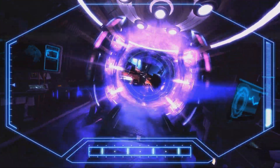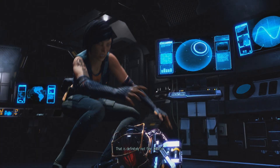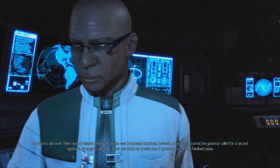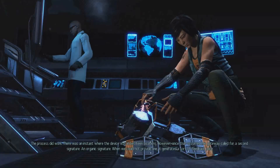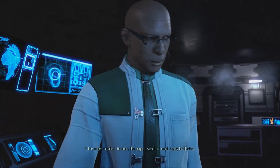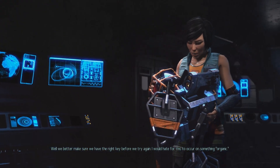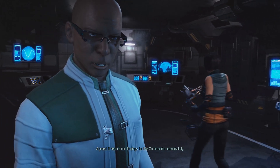Uh-oh - that must be the alien's homeworld. I thought that was going to happen. Definitely not fine, doctor. The process did work - there was an instant where the device was in between locations. However, once that occurred, the gateway called for a second signature - an organic signature. When we could not provide one, it generated a sort of feedback pulse. If the Codex creates the door, this organic signature must surely be the key. We better make sure we have the right key before we try again. I'll report our findings to the commander immediately. The commander was watching. So there you go.